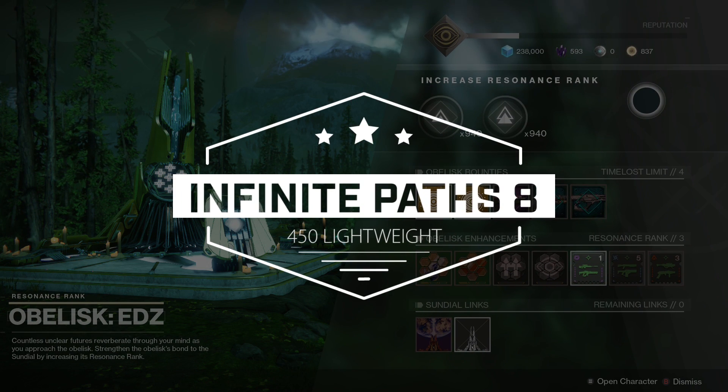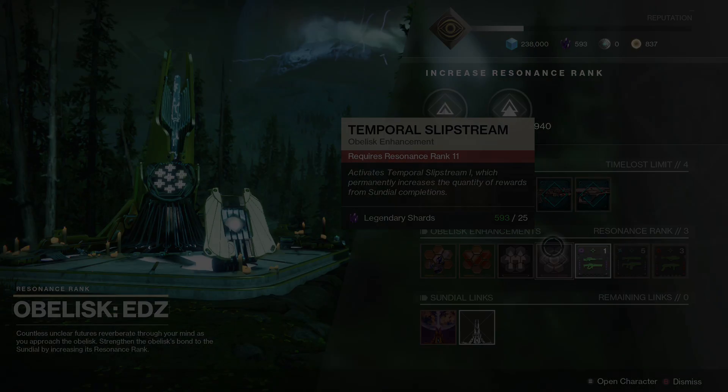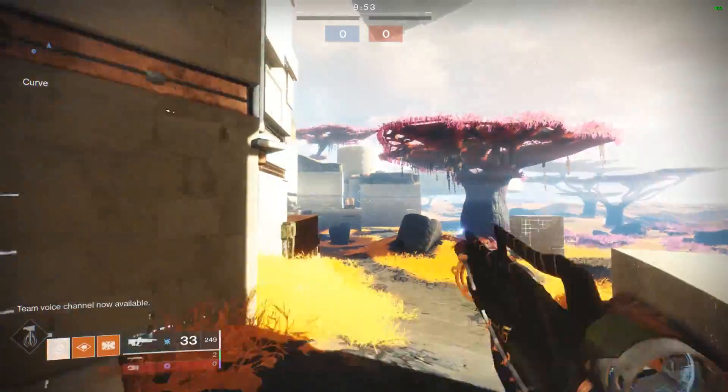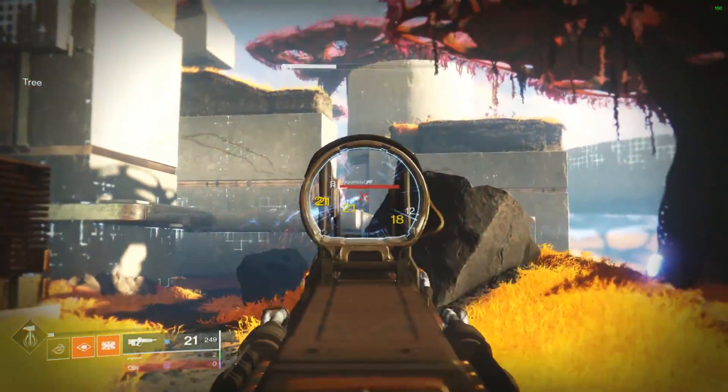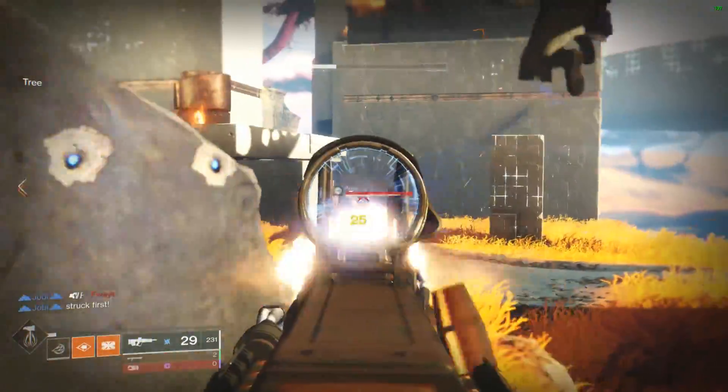Have your EDZ as the Obelisk. These are going to be dropped as the final reward from the sundial. At rank 5, you can get the bounties to complete them for a weapon drop. As you level up your Season Pass and complete your Obelisk, you can get 3 to 4 Infinite Paths to drop after every sundial, meanwhile doing 3 or 4 bounties. So on a run, you can get 7 or 8 going.